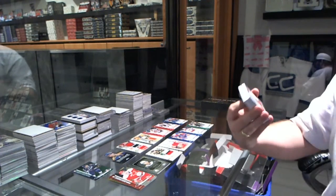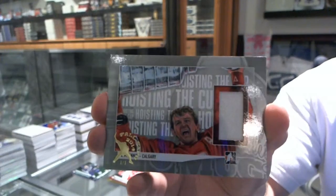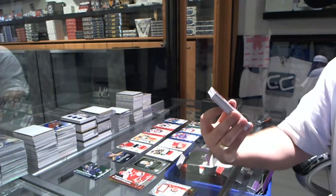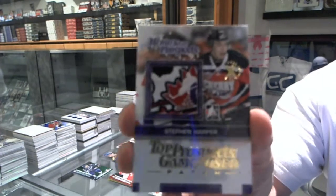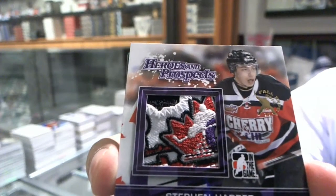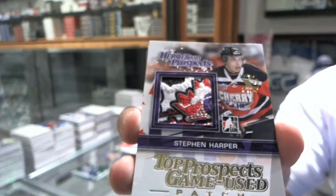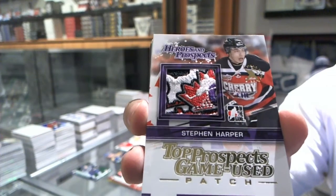The additional one-on-ones are: Raising or Hoisting the Cup of Al MacInnis — one-of-one expo. That's just filthy. Holy Jesus. We've got a one-of-one Top Prospects game-used patch expo — Stephen Harper. Look at that patch. What the heck is that? Yeah, that's pretty gross.